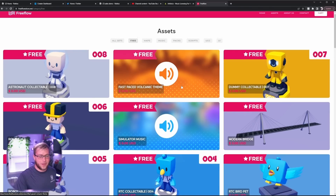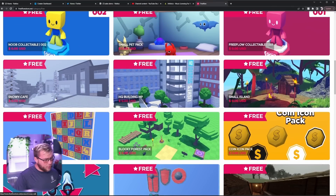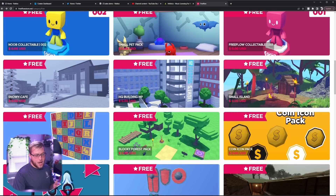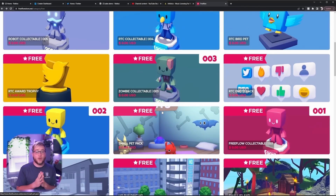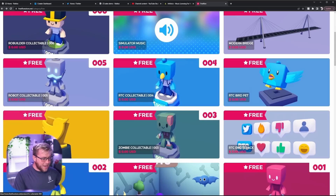We do have a couple of rules. Rule number one: don't just grab a map — for example this snowy cafe — and count that as your build, because you're getting a lot of points for creativity. If you grab the snowy map and then grab the small island and merge the two together in a creative way, you will get a lot more points than just submitting a map that's already built.